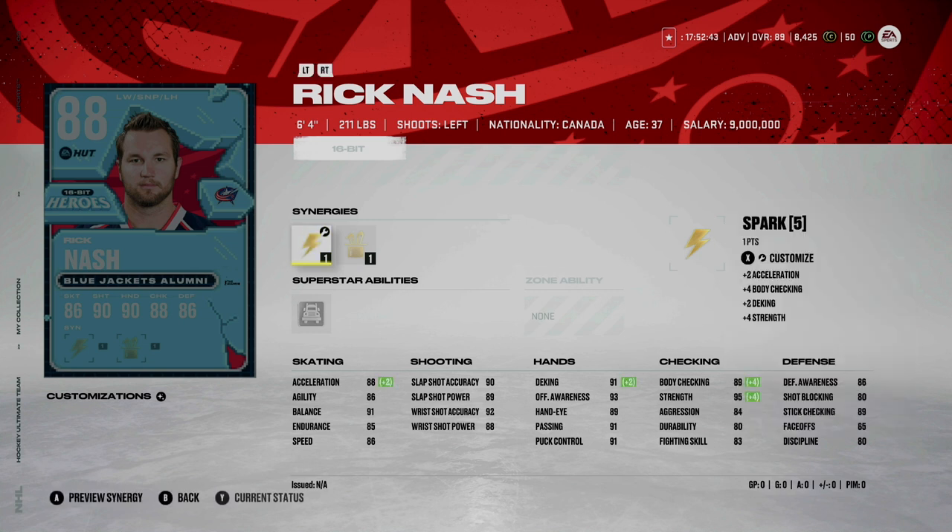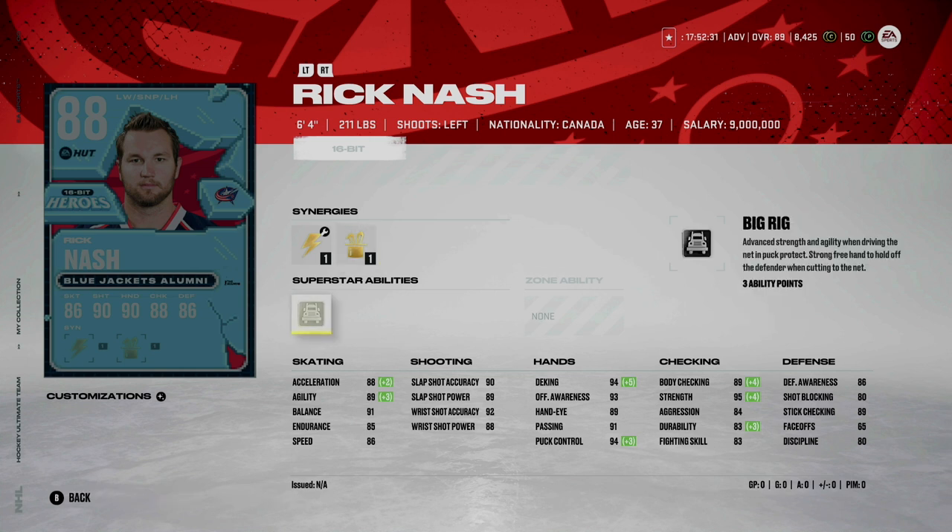Here is Rick Nash at 6'4, 211 pounds, with Spark and Buzzing. I wish they gave him a little bit higher speed — at 86 speed it might be a little tough to use on the wing. You might be able to throw him at center, but his face-off rating is 65, so maybe not. However, Big Rig fits him perfectly — that's always how I envisioned Rick Nash on the ice. He could be a pretty good pickup, especially if you're a Rick Nash fan like I am.